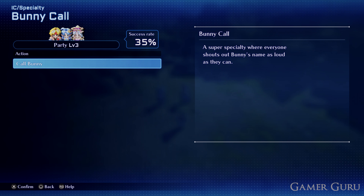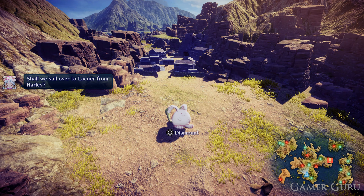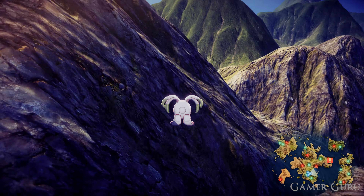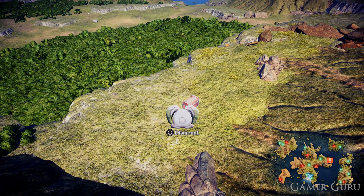Unless you upgrade it, Bunny Call won't trigger 100% of the time — but there's no point upgrading it further, since even if it fails you can press it straight away again and it will usually show up within two or three attempts. Also, there are a few hidden treasure chests on top of some mountains and plateaus that are inaccessible unless you have the mount.